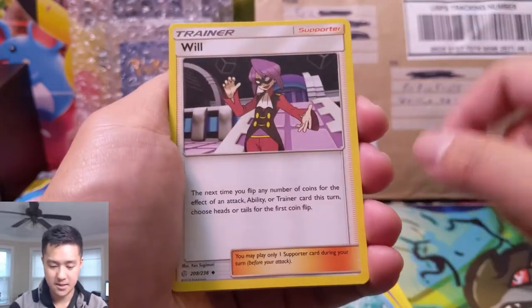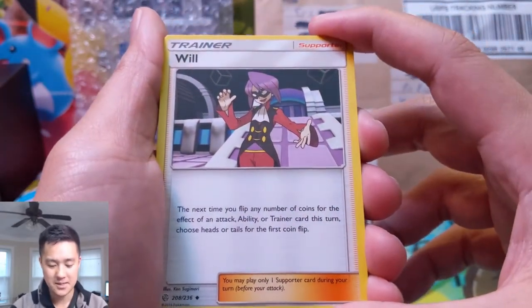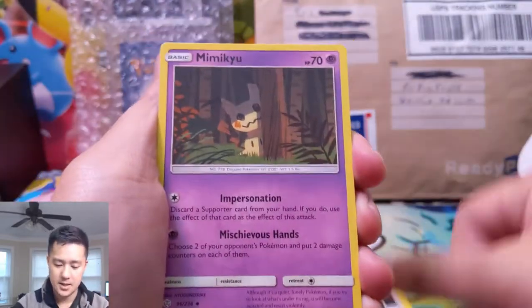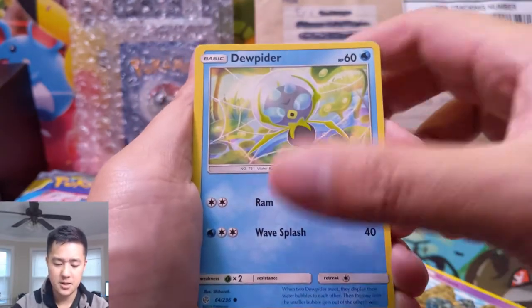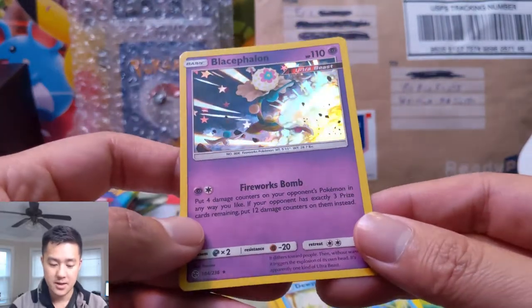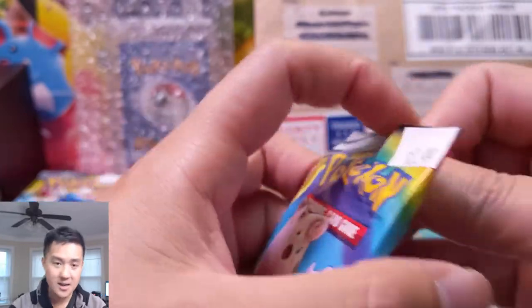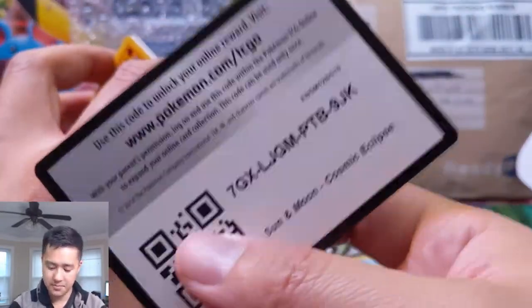All right, Golduck — some of those Blissey-style decks but let's read this. Next time you flip any number of coins for the effect of an attack, ability, or trainer card this turn, you choose heads or tails for the first coin flip — that still sounds really good! Deerling. And Blacephalon — this was the pre-release card. Put four damage counters on your opponent's Pokémon any way you like; if you have exactly three prizes, do 120 damage in any way you see fit. Sounds like a good way to knock out the Jirachis or Dedenne.